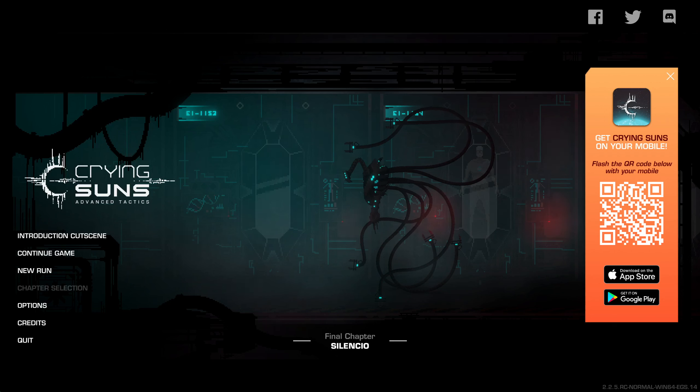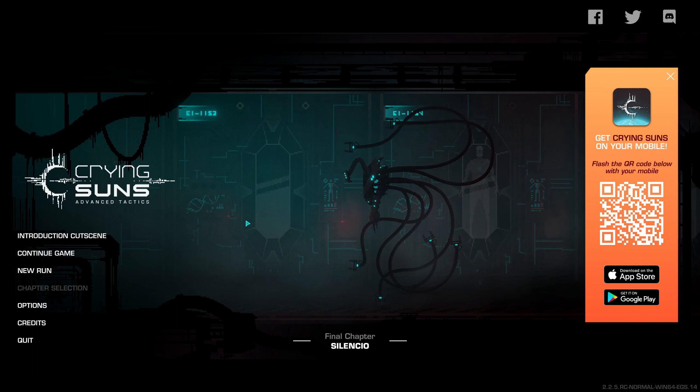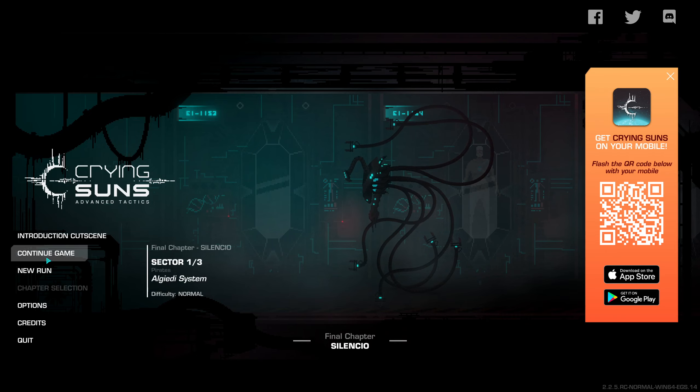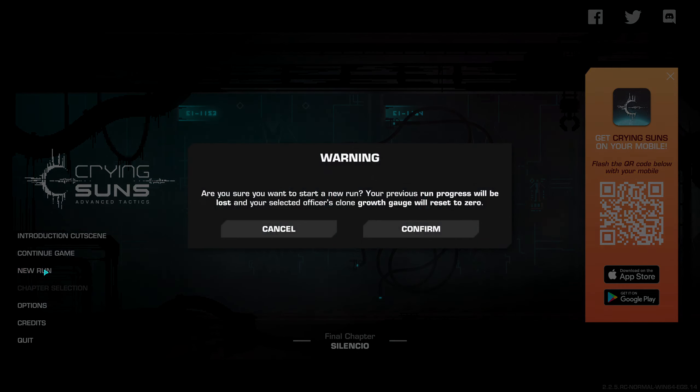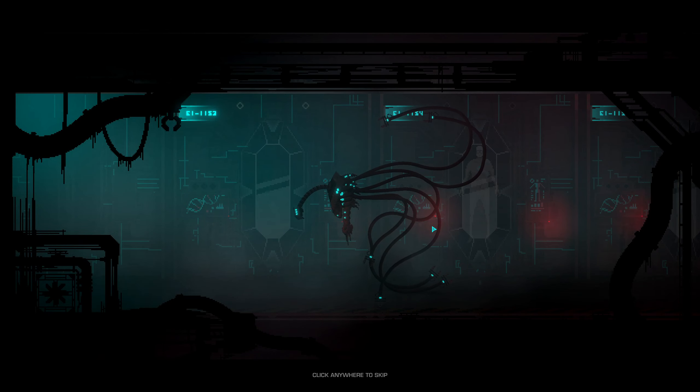Hey everyone, Mike here today with some thoughts on Crying Suns. This is a really cool strategy game that I've had a lot of fun playing. As you can see on the left side, it is a run-based game. However, if you look down here in the middle, it's got a bunch of chapters as well. We could probably go back to other chapters but we're not going to spoil anything. I'd rather show off later-game gameplay, so I did a quick run in the first sector. We'll go ahead and do a new one so you can see what it looks like — beginning a new run.